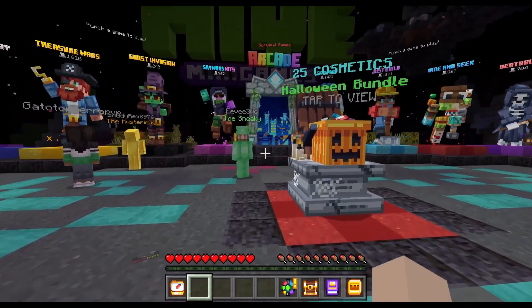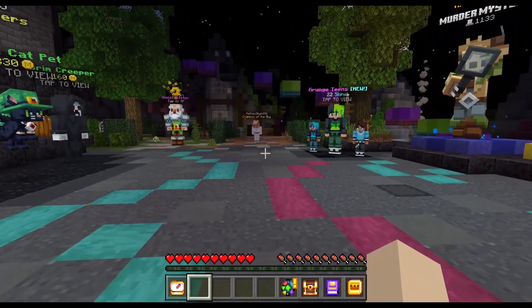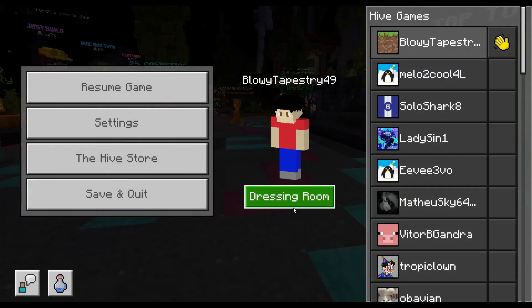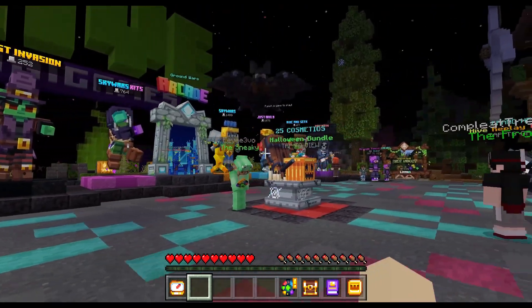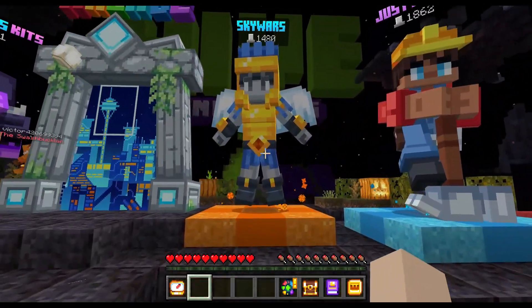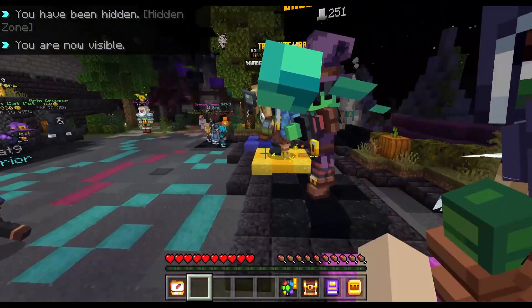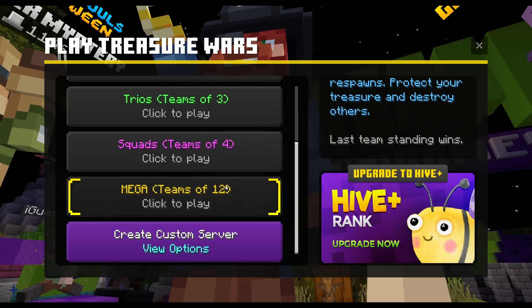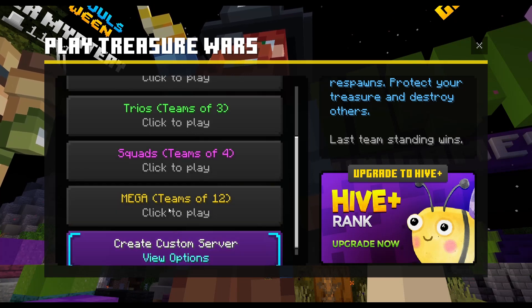Hi guys, welcome back to another Minecraft video. Today we're gonna work on the Hive server, but we're not just going to play games - we're actually gonna use a camouflage skin pack to hide in games. We're going to do Treasure Wars because people have to come to your team in order to find your treasure. Let's do squads, teams of four.